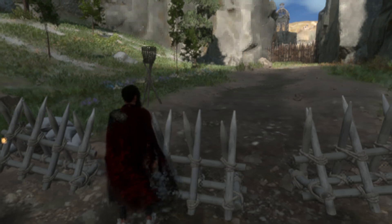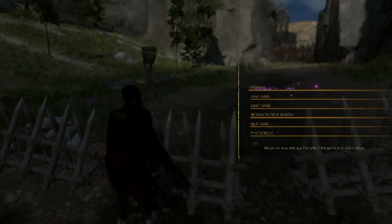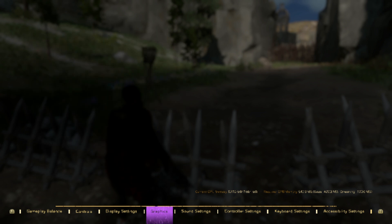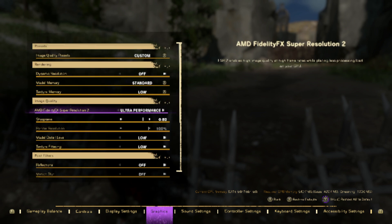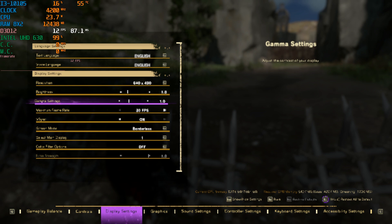Forspoken got itself a patch yesterday, patch 1.10, that's supposed to help improve performance — sometimes with a quite substantial patch. What does it do for the Intel UHD 630? Absolutely nothing at all.